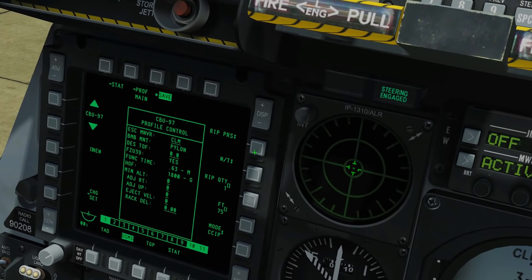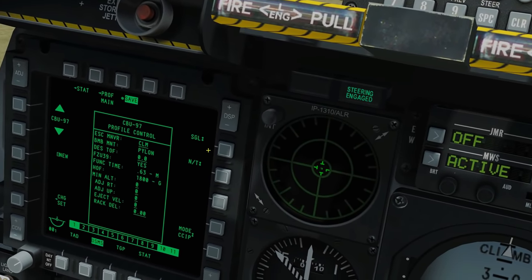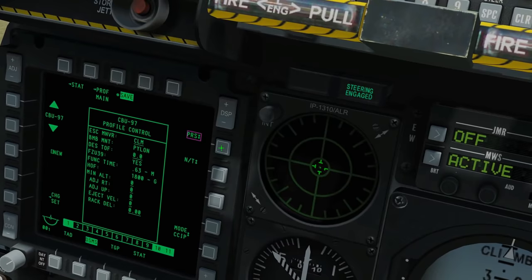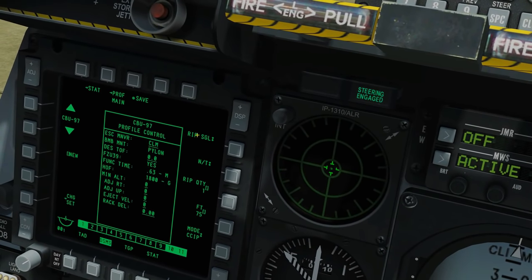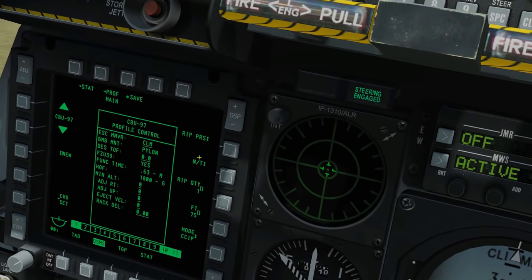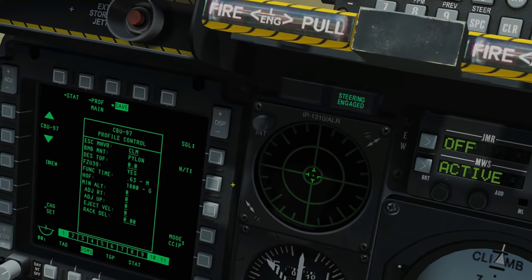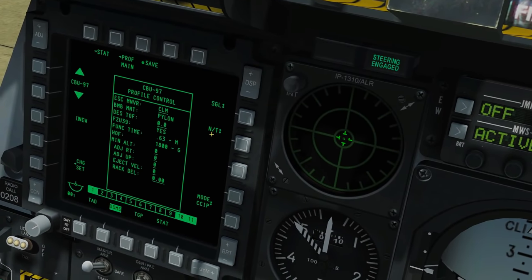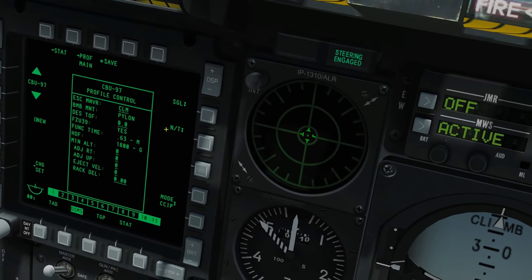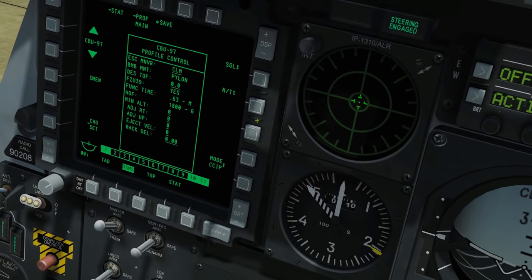This is the profile for the CBU-97. The first options are the drop type: single, pairs, ripple single, or ripple pairs. A single means one press of weapon release drops one unit. Pairs drops two canisters - you obviously need at least two equipped. Ripple single means push-and-hold weapon release and drop one after another in a configurable ripple. Ripple pairs is the same but they drop in pairs. Since we've got three, I'll keep it simple with Single - one press per canister drop.